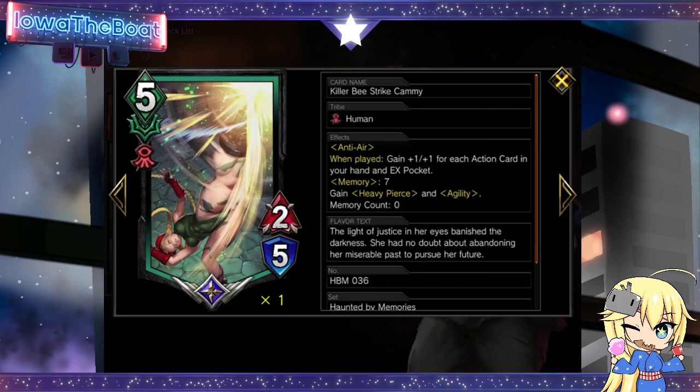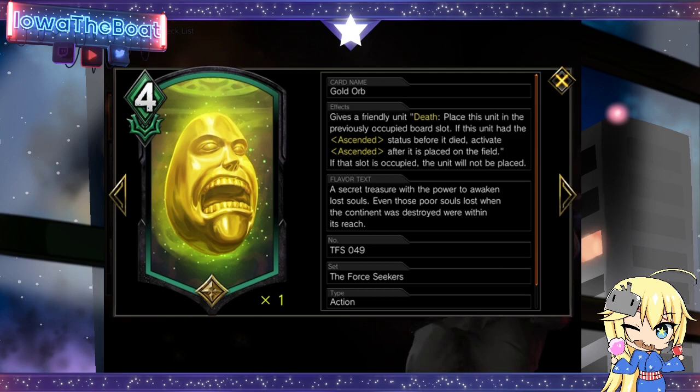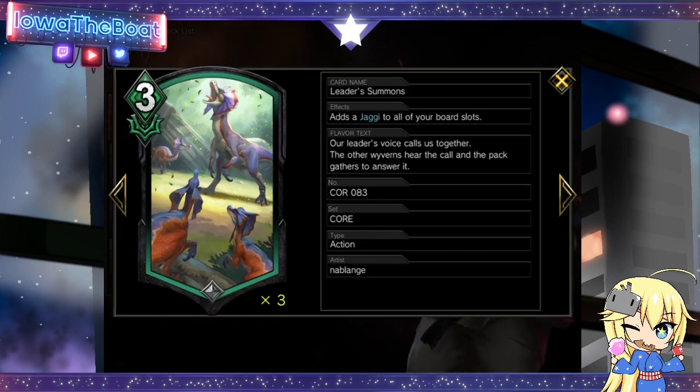We have Killer Beast Strike Cammy, a unit that got buffed — no matter when you play it, it gains stat bonuses based on how many actions you have in hand. In this deck, we have a lot of actions. We play one Gold Orb, which allows us to play safe against the Mono Black matchup. If they have the Destroy spell, we have Gold Orb to nullify that destroy ability.